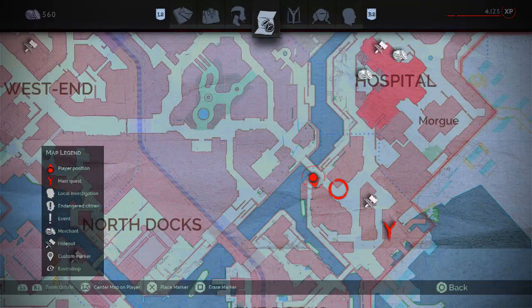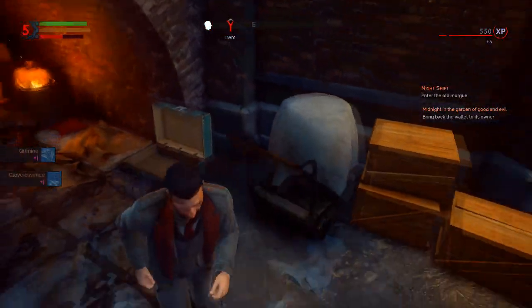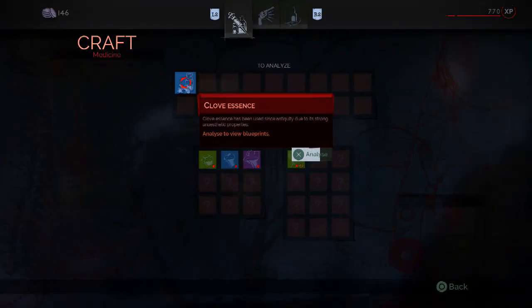Just south of the hospital along the river, you can find the lung-based cures in this chest. Simply go back to your workbench, analyze them, and you'll have access to the second tier.